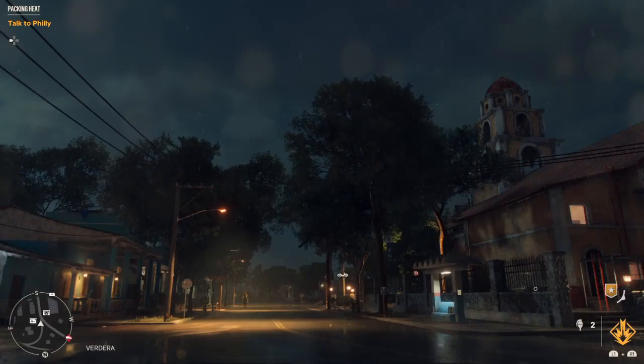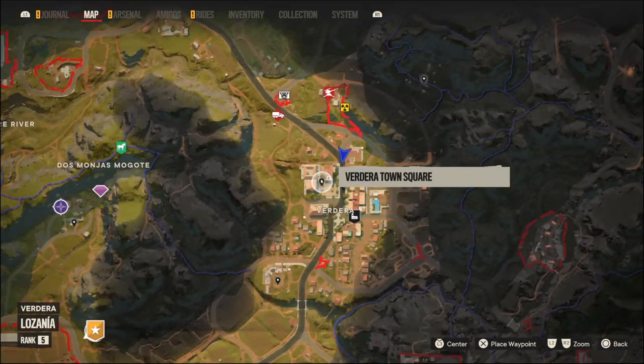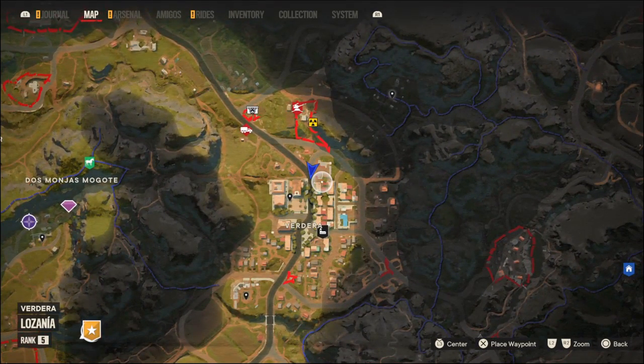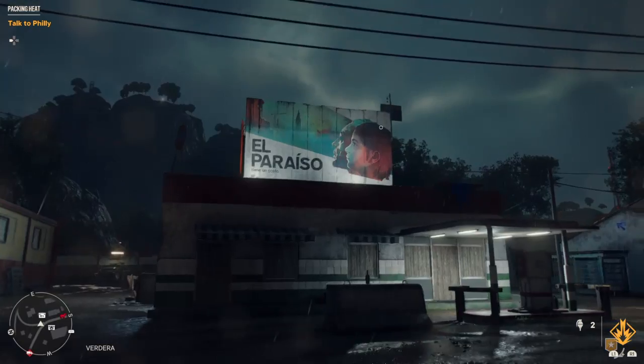Okay, this is a Criptogramma crate. We are in Verdera, on the north end of town. The church is right here and we're going to be going to this gas station.